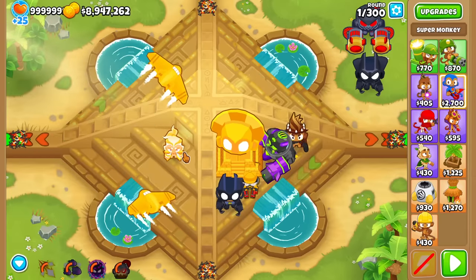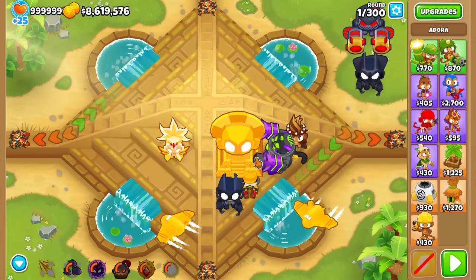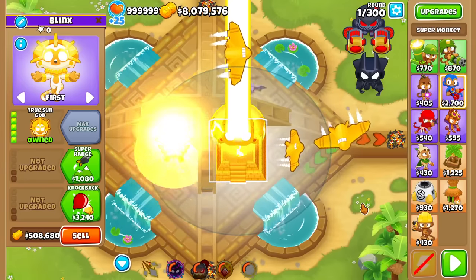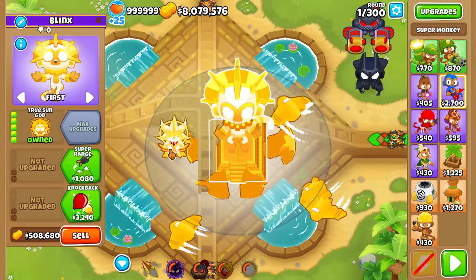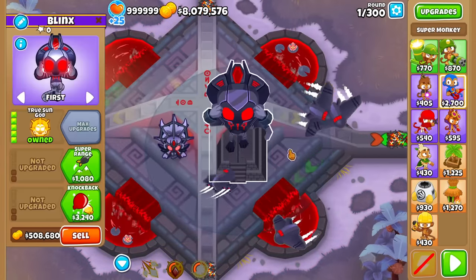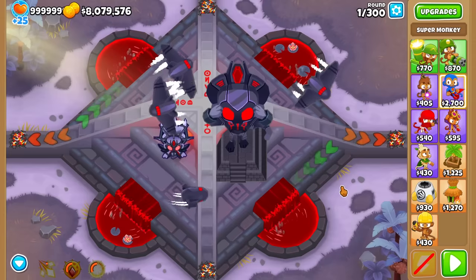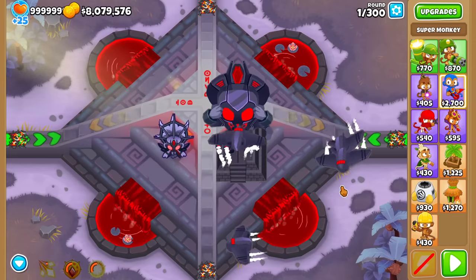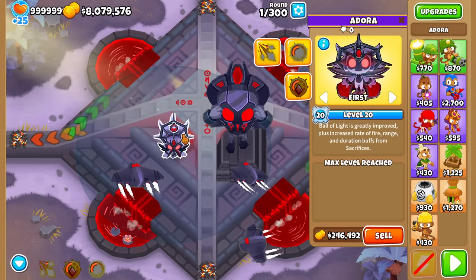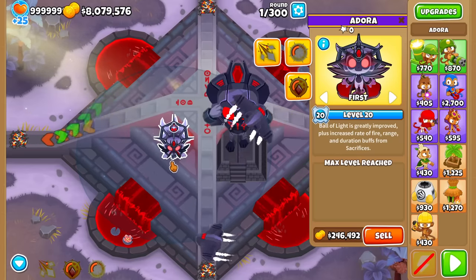Last but not least, if you're interested in making sure Adora gets a transformation, make sure she is also level 20. We're going to go for the True Sun God, and you're going to watch him transform. You're going to see Adora's new ability, then we're going to go for a second dark transformation. You're going to see a Vengeful Adora with our Vengeful Temple, and not only that, we also transform Adora's temple map to be blood red. This does make Adora more powerful, even more powerful than the previous True Sun God transformation, making this the most powerful Adora you can get.